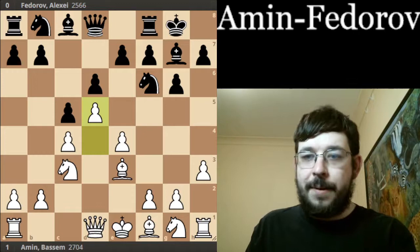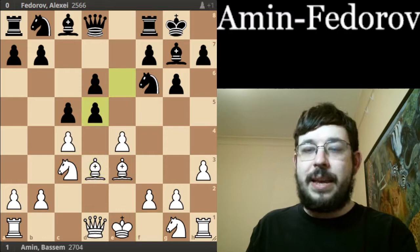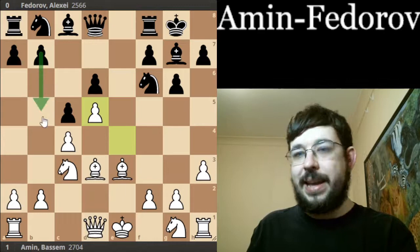In this game between Amin and Fedorov, we see up to E6, Bd3, ExD5 — recapturing with ExD5 — and you're not giving Black the usual counterplay with B5, but just having a very nice grip over the center.